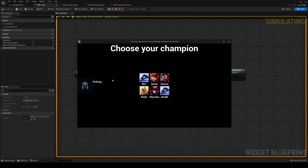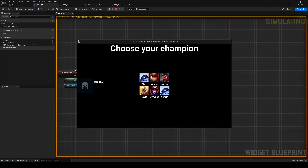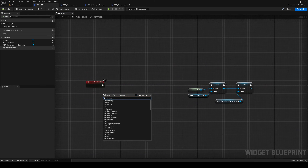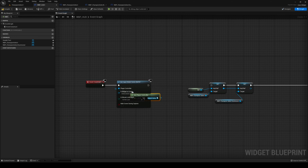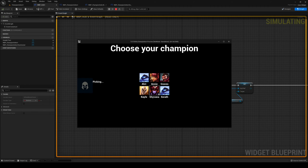Our left click needs to be sorted. Over on Construct, get Player Controller, Set Input Mode Game And UI — do not hide cursor during capture — then Set Show Mouse Cursor to true so we can see everything we're doing. Now let's make it so that when we select a champion it actually appears over there.